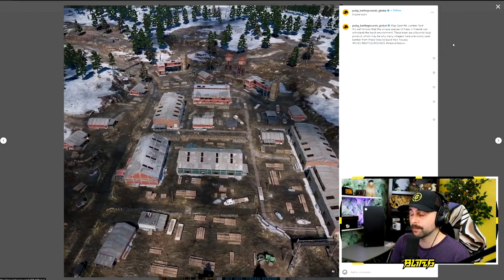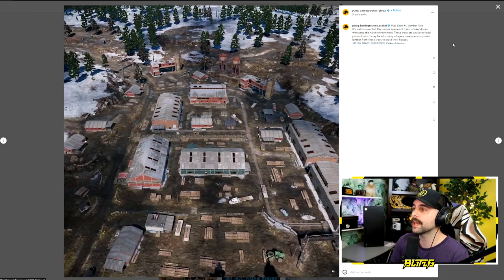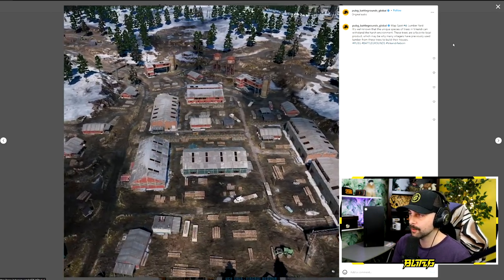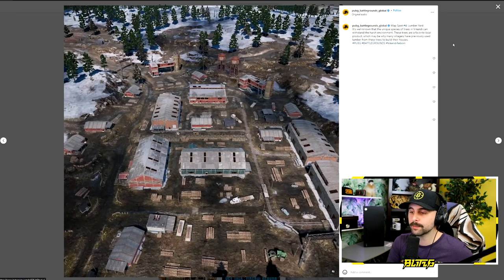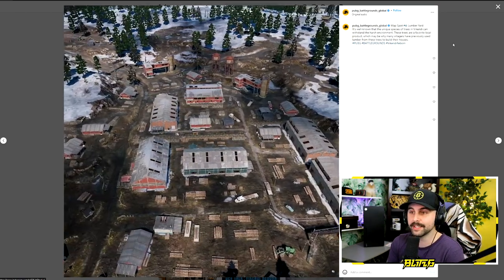Map spot number four is Lumberyard. It's well known that unique species of trees in Vikendi can withstand the harsh environment. These trees are a favorite local product, which may be why the villagers previously used lumber from them to build their houses. Lumberyard was in the previous Vikendi, but this is a very different version we're seeing in Vikendi Reborn.